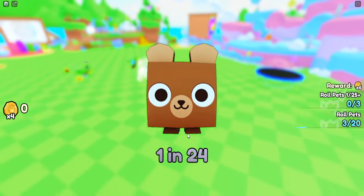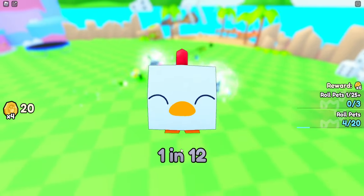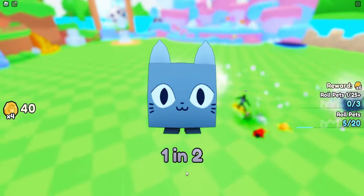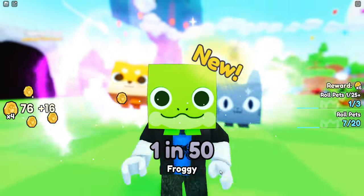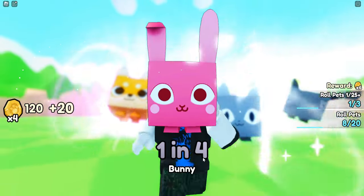I mainly need to unlock my auto roll and all that kind of stuff, because otherwise it's gonna be so slow. The biggest thing I'm gonna be missing is I normally hatch five pets in one go and now I'm only hatching one, which is such a big nerf. But I want to do it free to play — I don't want to spend any Robux today, because that would kind of defeat the purpose.